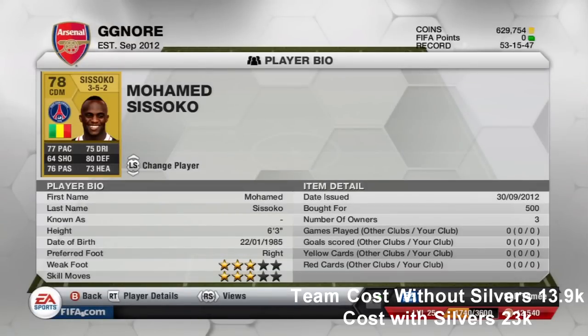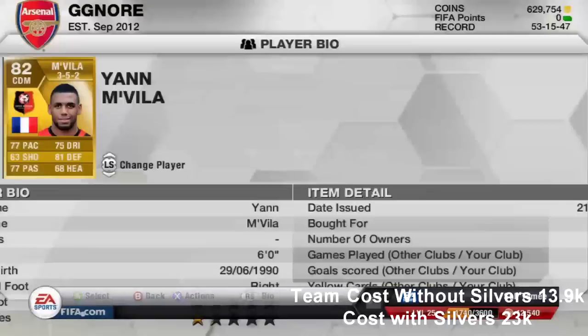Moving on to centre defensive mid, we've got Mohamed Tissoko. He plays for PSG and is 6 foot 3, very tall. He's got 77 pace, 75 dribbling, 80 defending, 73 heading and 76 passing. An all-round good player for a very cheap 500 coins.